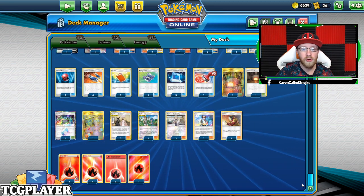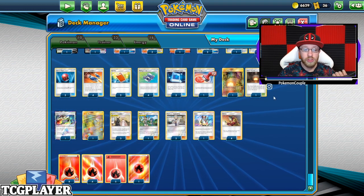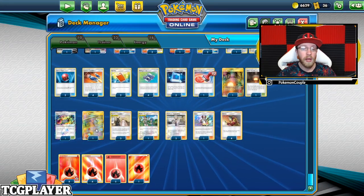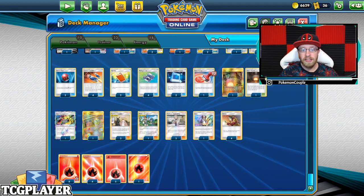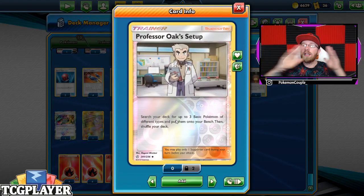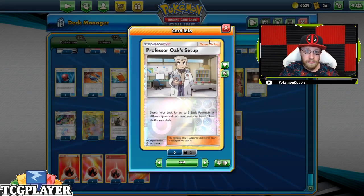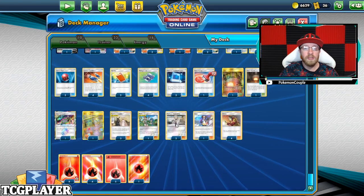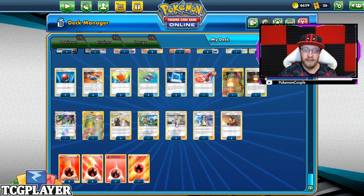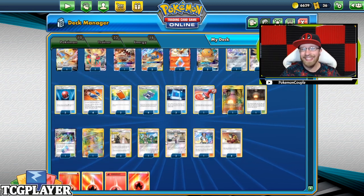Then we got two Pole Pads, four Pokegear 3.0s, three Pokemon Communications, one Reset Stamp, two Giant Hearths — gorgeous Giant Hearths. We got one Heat Factory, one Power Plant for the Mew 3 matchups, three Cynthia and Caitlyns, one Mallow and Lana for the retreat and heal, two Professor Oak setups to actually set up your bench, because you have to search somehow for the Meow V. One Rosa, four Welders, and 18 Fire-type Energy.